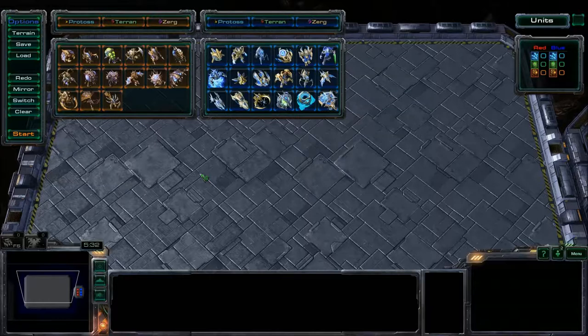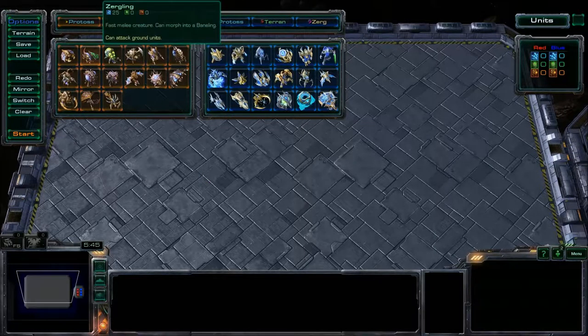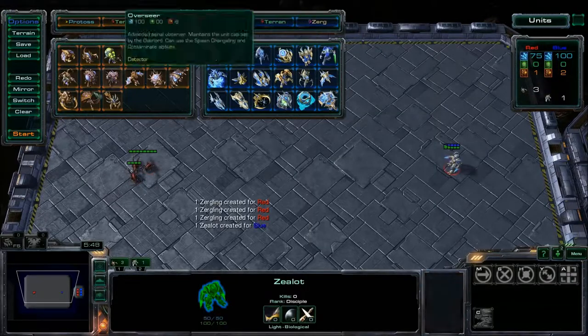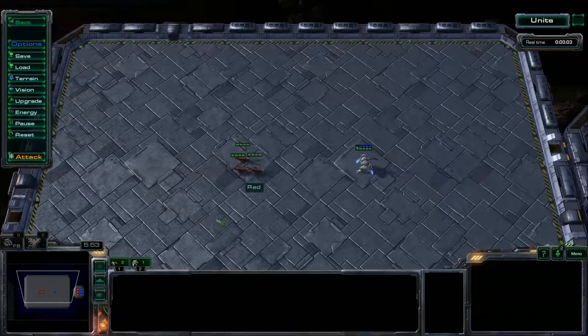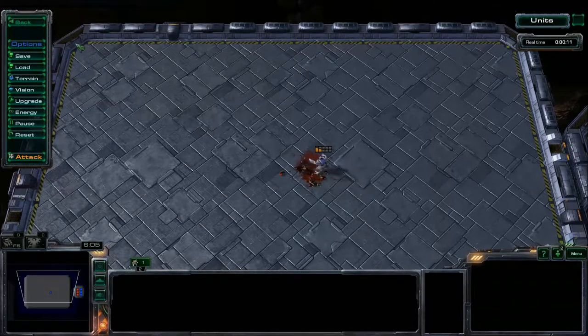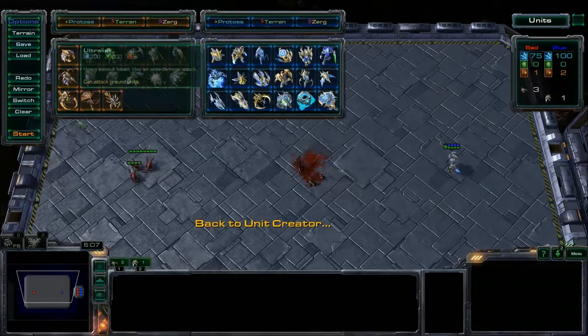This is a map made by a community member — I believe his name is Brandon. It is very useful if you want to test out various units. You can select units, start a match, make them attack each other, and see what happens. You can find it in the arcade — just search for 'Unit Tester' or 'HOTS Unit Tester' and you can play around with it yourself.